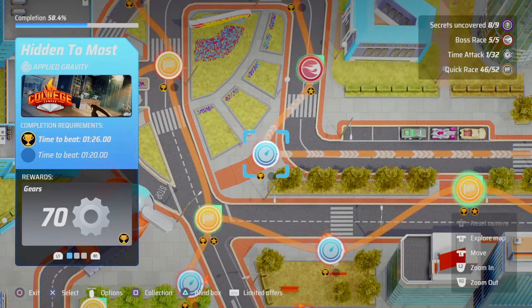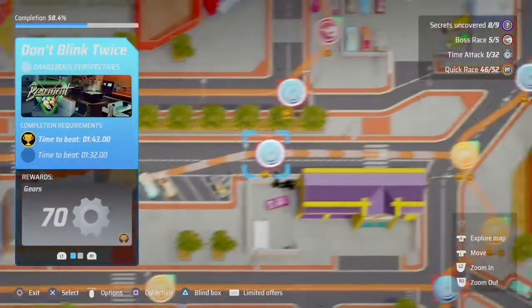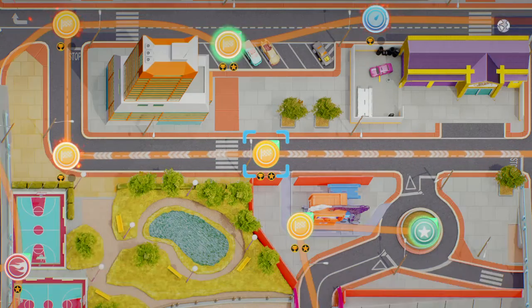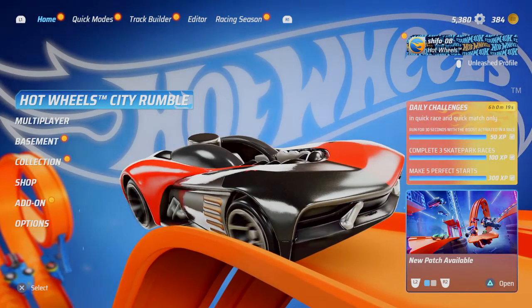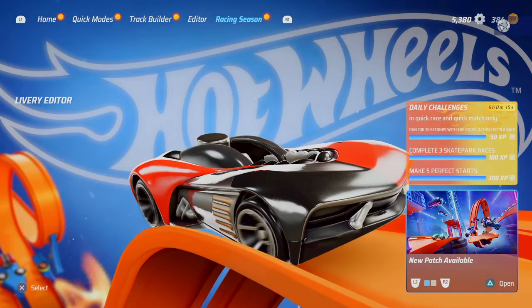Hello, this is Shoe08 and welcome to another let's play on Hot Wheels Unleashed. This video is so special because I got a new pack which has some of the DC cars. So this is Harley Quinn, but she's still locked up because you have to get them as you level up.